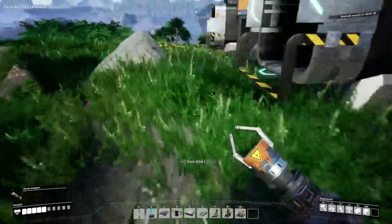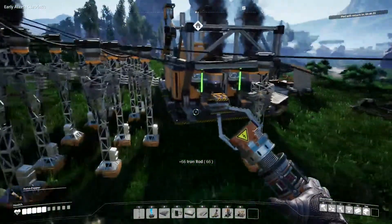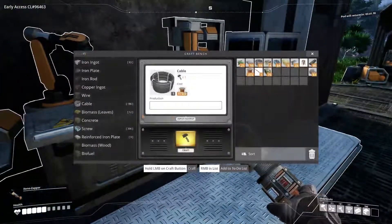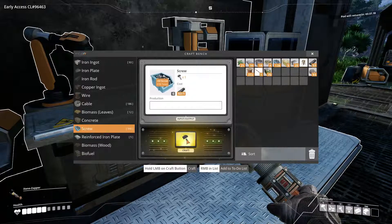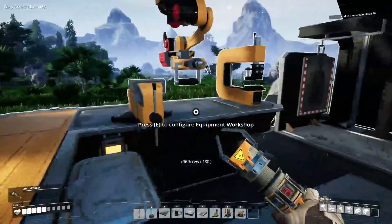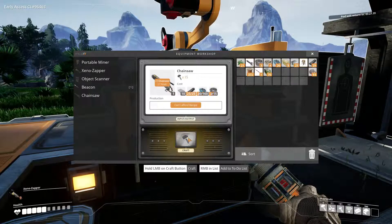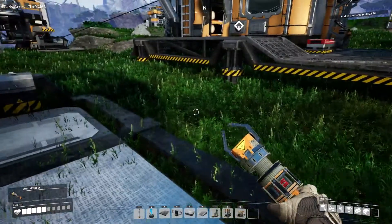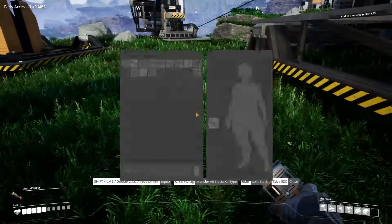Everything needs to be flat, dammit. A few more screws. Get ourselves a chainsaw. Destroy some wood. Then I'm going to have to figure out how to do a biofuel production facility. That's gotta be on our list, I think. Now we have chainsaw — there we go.